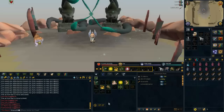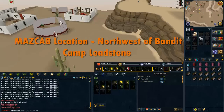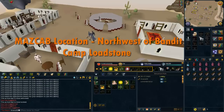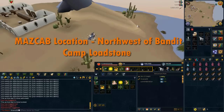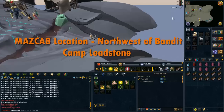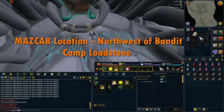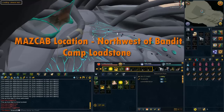Welcome to another Runescape 3 guide. Today I'm going to show you how to discover the 5 stolen fragments, how to complete your 3 mini quests, and how to get into the Nazcap city. So let's begin.